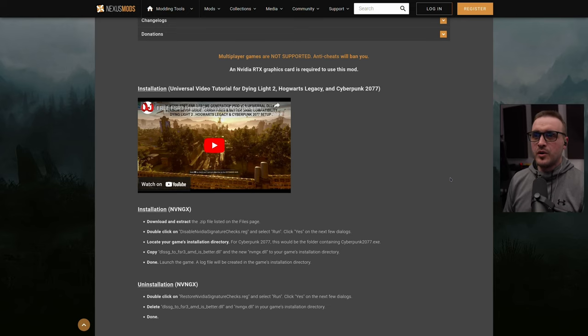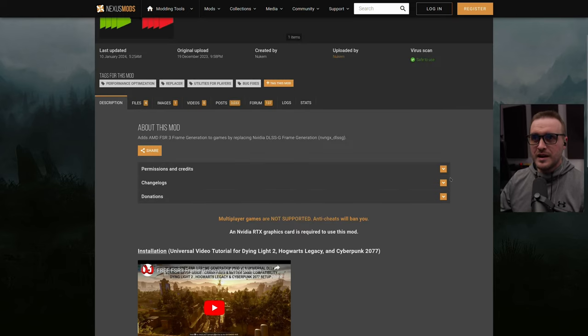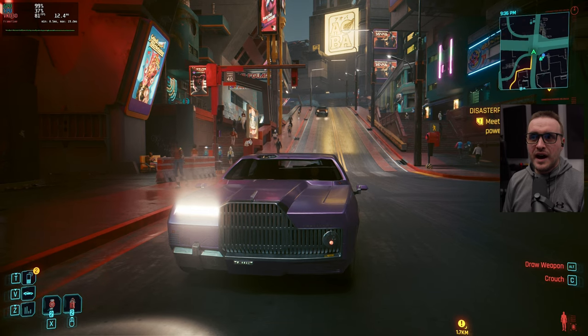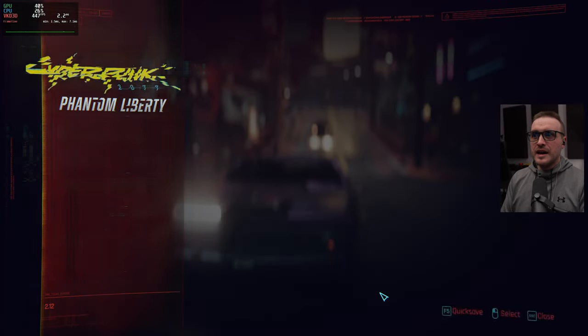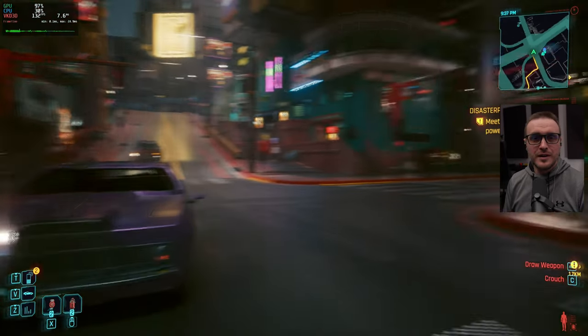As you certainly know, NVIDIA did not provide support for DLSS frame gen on Linux yet. There are multiple reasons why we are not there yet, but the good news is that if you have an RTX card from the 2000 series to the 4000 series, you're going to be able to install this mod on Linux. The mod I'm talking about is made by NuCam9, and it adds AMD FSR3 frame generation to games by replacing NVIDIA DLSS frame generation within the game.